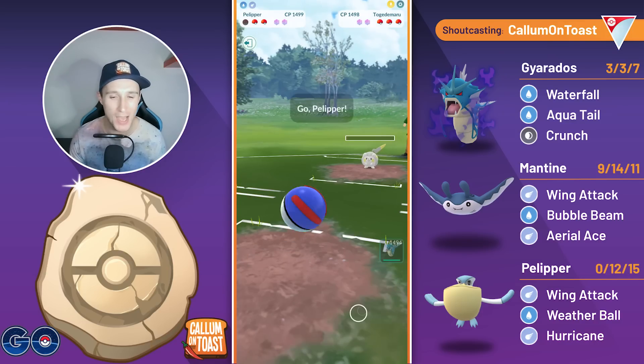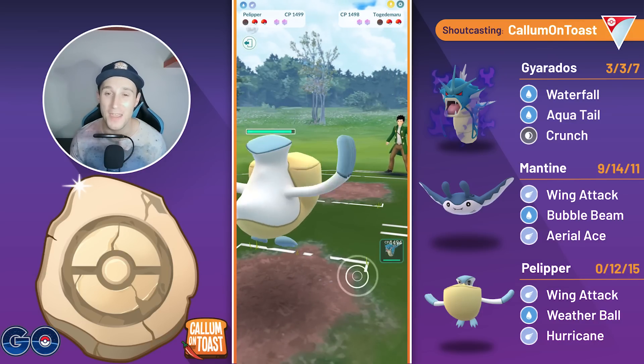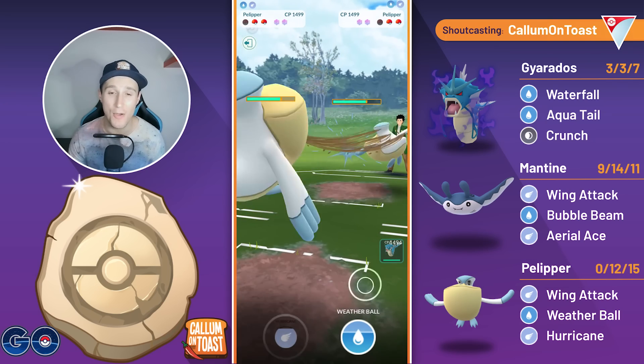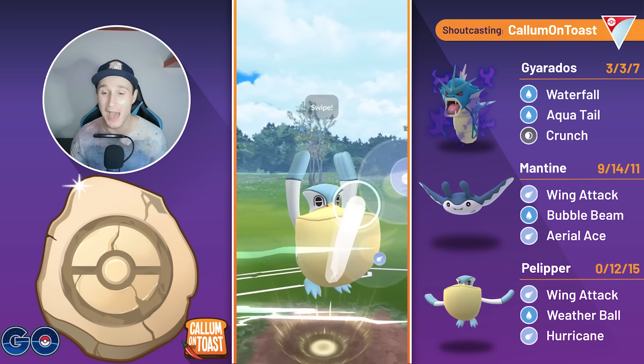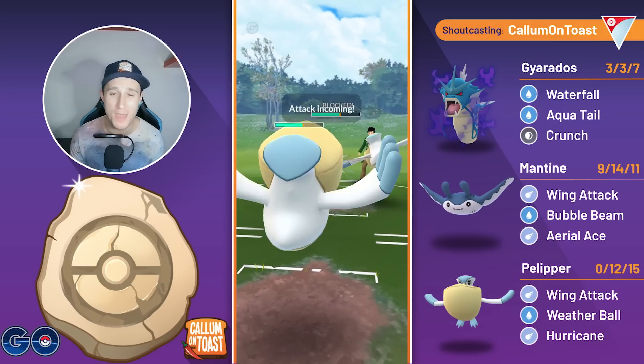They do just barely farm me down, but we can come in with either Pokemon and get the farm down. We come in with the Pelipper, and the opponent is going to come back in with their own Pelipper, and they are going to be over-farming massively, allowing me to make it to the Hurricane. We're going to full send it once again, and Hurricane grabs a shield from the opponent.